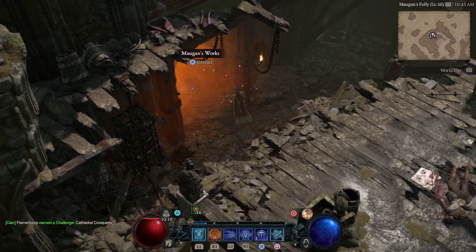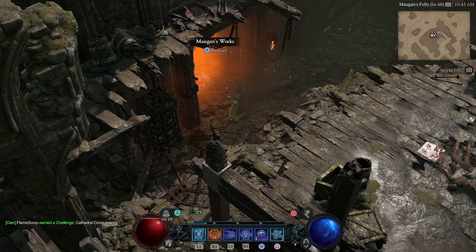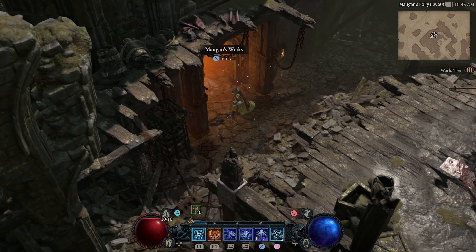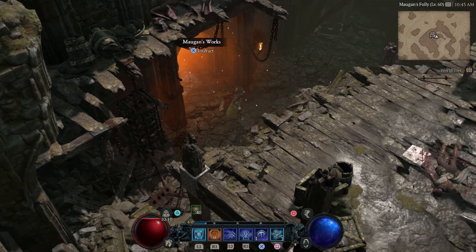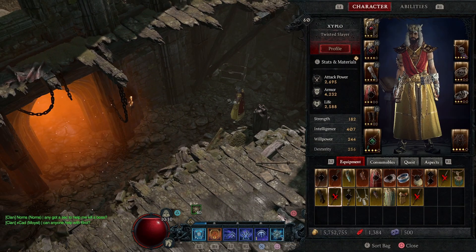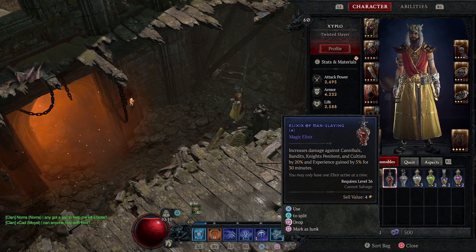If you're in a squad, the way to reset it is simple: whoever is the party host has to switch the party host role every single time to reset the dungeon. That way nobody has to leave the game, which makes it a bit faster. You also get more XP being in a group. Keep in mind these consumables probably don't work if you keep leaving the game - you'll just be wasting them. They do give five percent extra XP and are really good when you're in a squad.